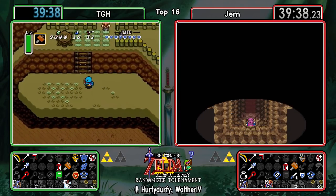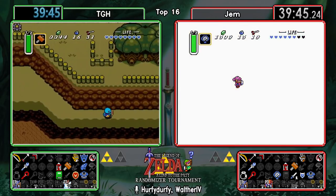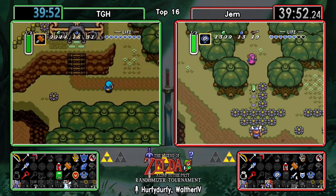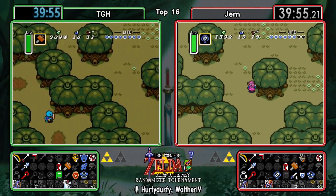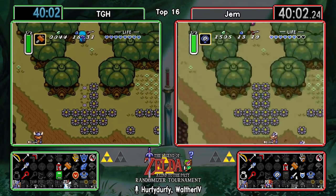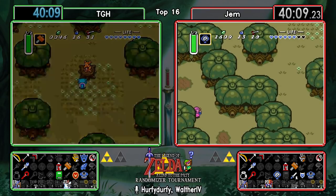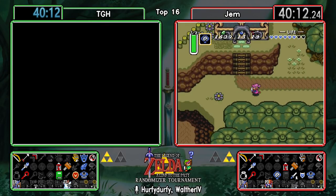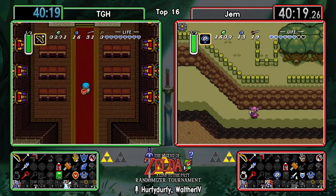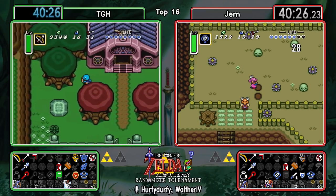Will he realize he doesn't have enough money before he talks to the Zora? Nope. Gem very busy checking all the mirror spots, gonna be checking out Stumpy. There's the money that TGH so badly needed, but he decides to save and quit instead of turning around.